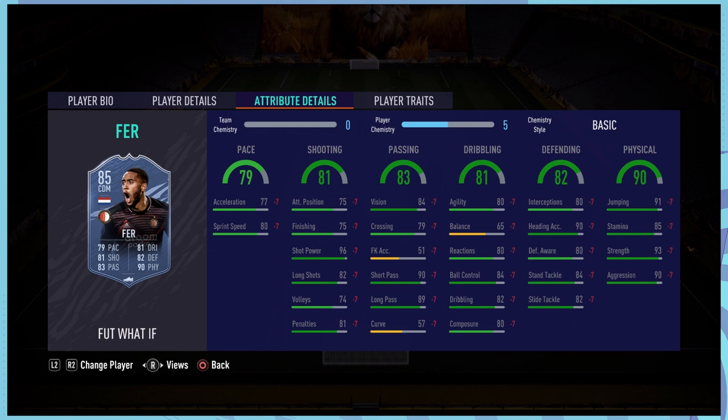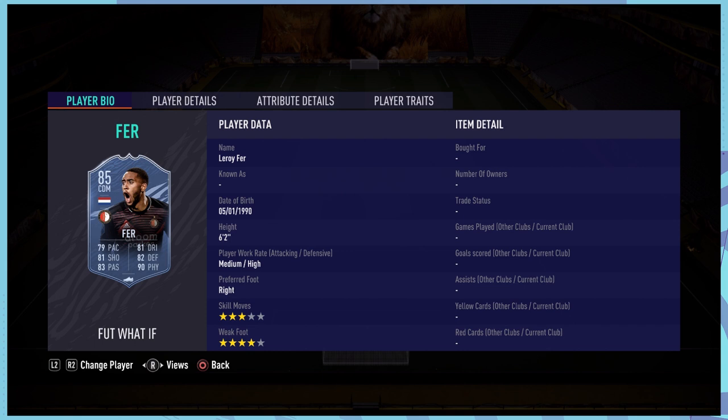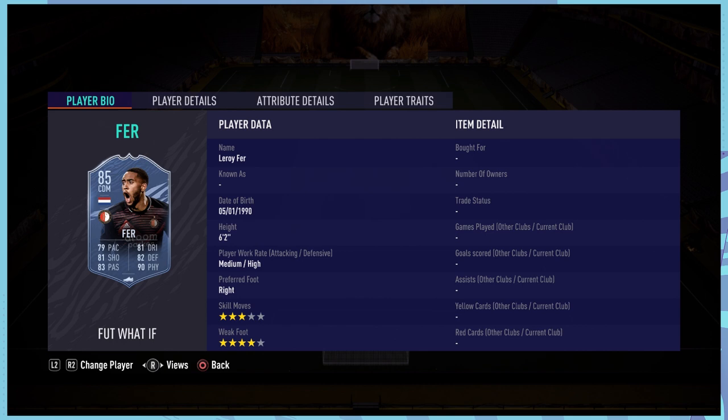We did get a brand new What If card today - it's going to be an Erida VZ CDM, which is why there's more hype around the Erida VZ content. I'm going to be completing him for sure just because I want all the Erida VZ cards. With an 87 upgrade it isn't going to be anything extremely amazing, but next to Gravenberg they can make very good CDM partnerships. He needs to score six goals in five games.